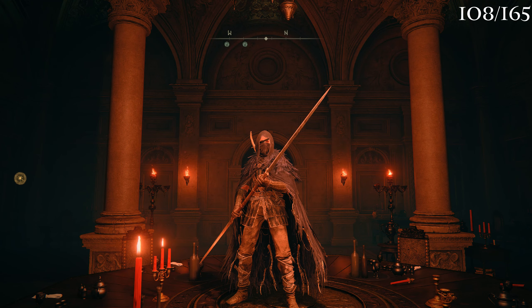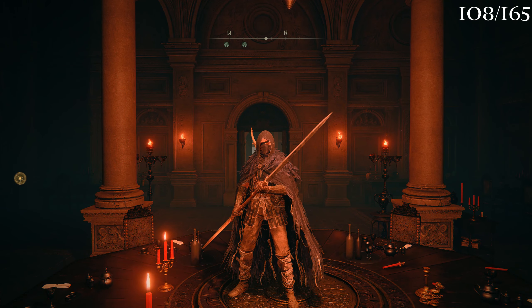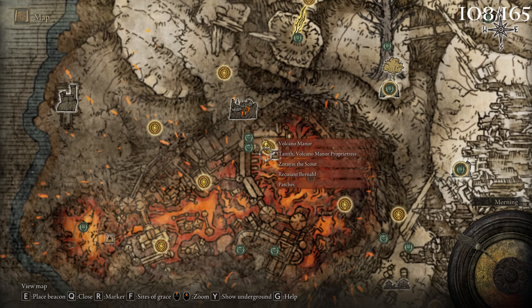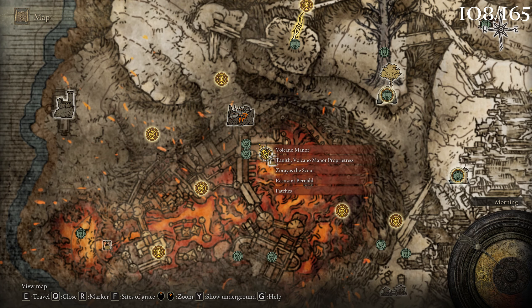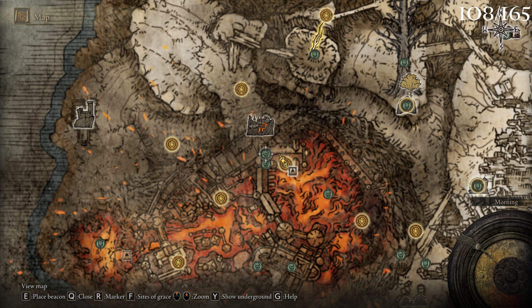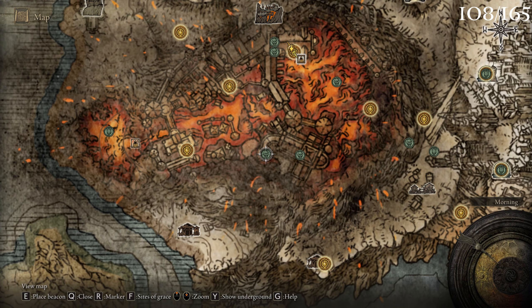Welcome back to Elden Ring. In the last episode we continued killing more bosses in Mount Gilmere, and the only bosses remaining are actually in Volcano Manor. We're gonna go after an invader first, and after that we're gonna go and kill a magma worm. I don't believe this one actually has a boss bar, so it's basically just a normal enemy, although it does drop a dragon heart, so it is worth killing.